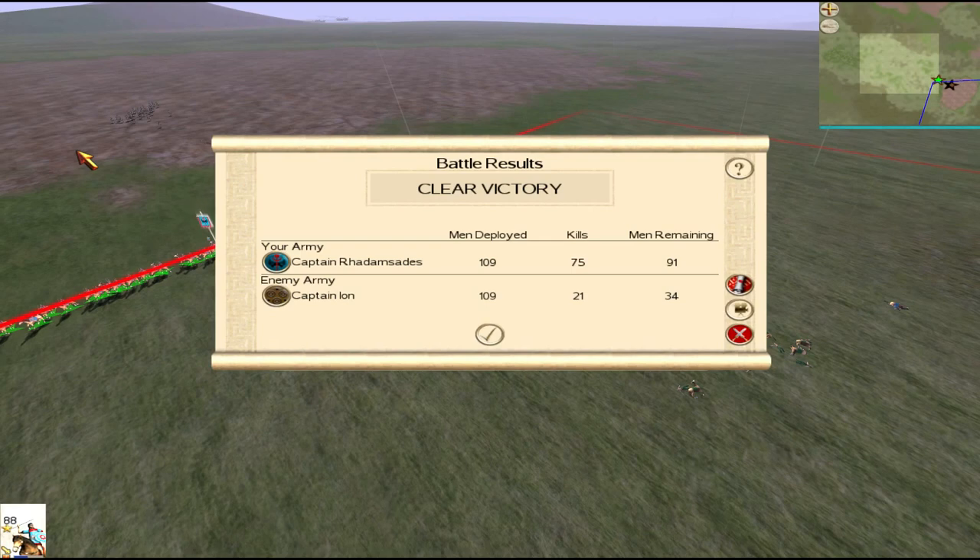Jav Cav also have skirmish mode, so if any heavy cavalry — things like Cataphracts or Batavian Cav — try to chase you down, they'll never catch you. As long as you manually run your units away, your units will always be faster than the heavy Cav. So in ninth position we have Pontic Light Cav.